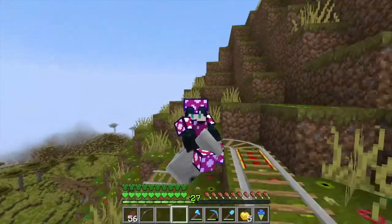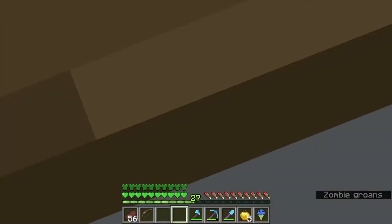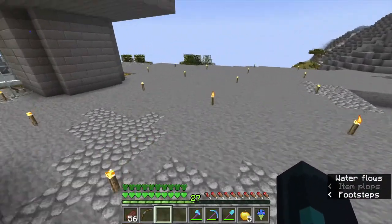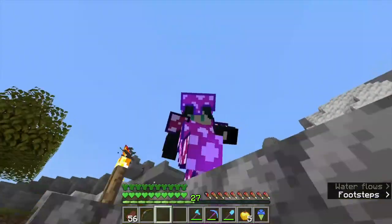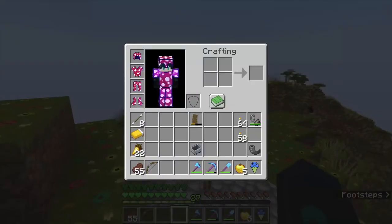Some of the goals for this episode are going to be the trading hall — we're going to see if we can finalize that. I'd also like to go take a peek at the nether, maybe find a fortress, and maybe some ancient debris for the tools and armor. As you can tell, this is a custom texture pack — I just swapped out all the textures by my own doing.